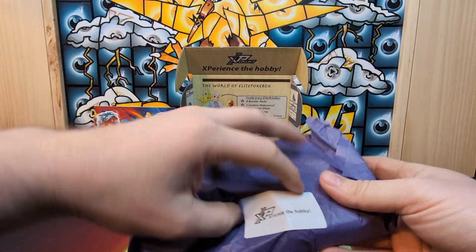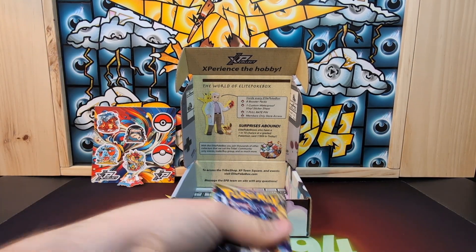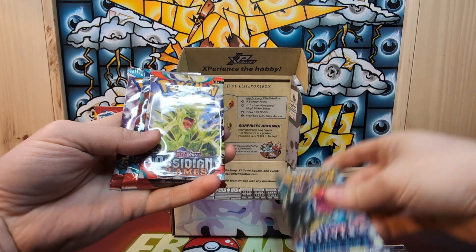Let's see what we get in our packs. We've got an Astral Radiance, Lost Origin, Scarlet and Violet, and Silver Tempest.